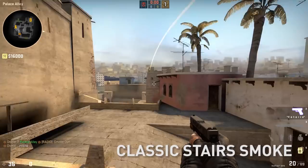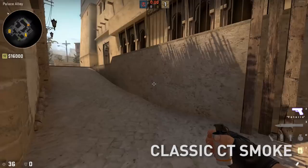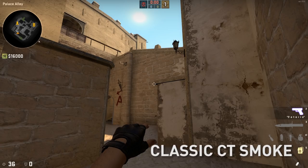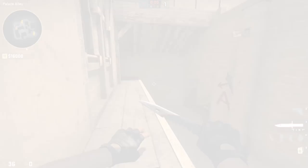CT smoke is next. My favorite is from this thing that I can only imagine is a tombstone. Come to this oversized hashtag about right here, aim at the bottom of this ledge, and jump throw. That'll give you your nice basic CT smoke.